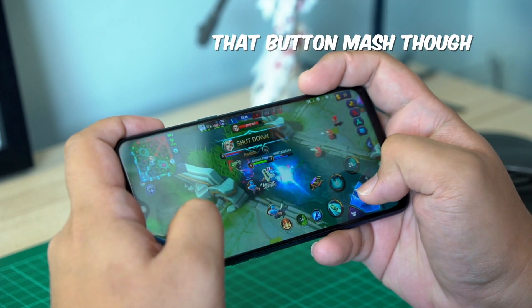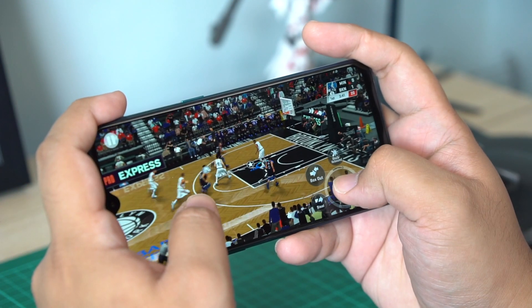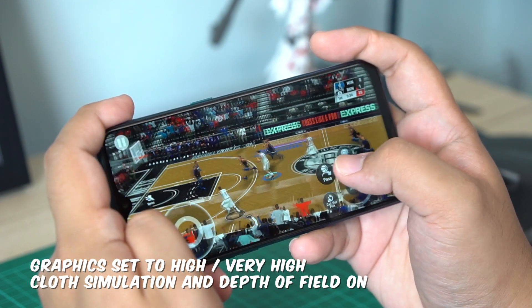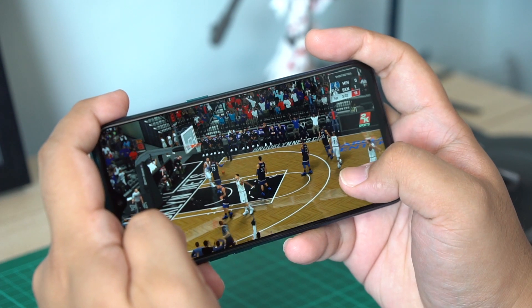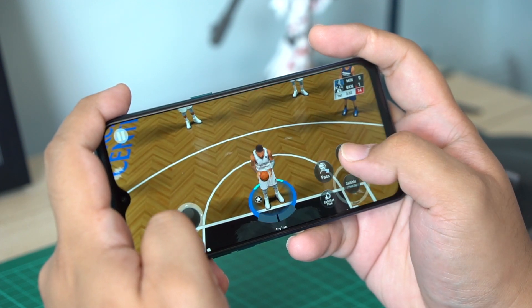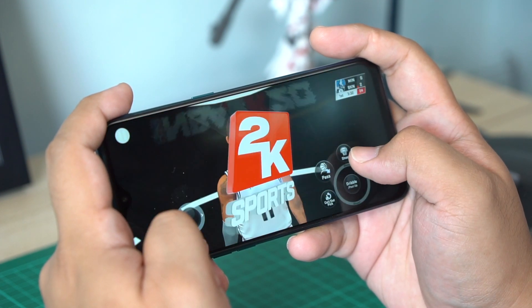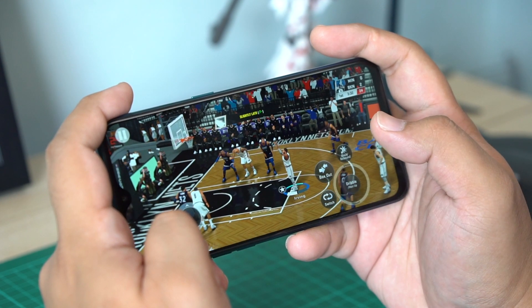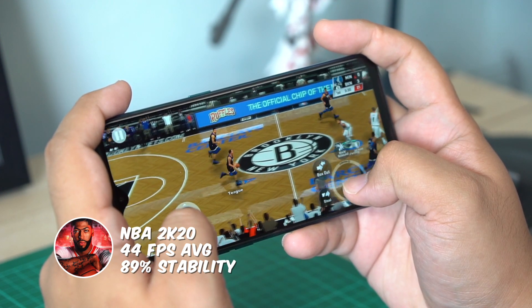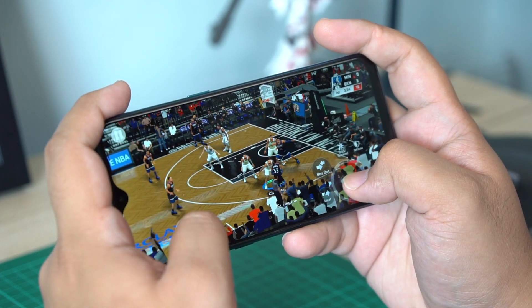Now let's move on from the MOBAs and play some hoops with NBA 2K20. The 2K series can be quite taxing for most devices, especially if you max everything out like we did, but we still got rather good results. It averaged 44 frames per second at 89% stability, which is very playable at max graphics. If you want things smoother, you can turn off options like depth of field or cloth simulation, but as-is it's not bad at all.